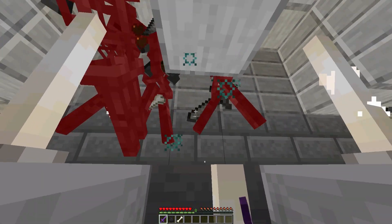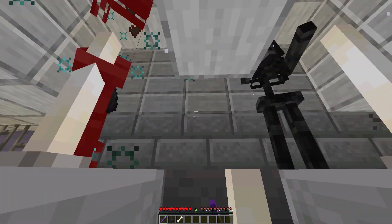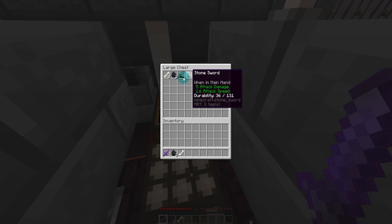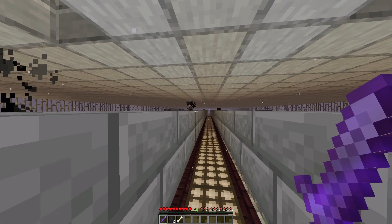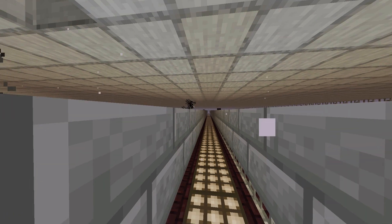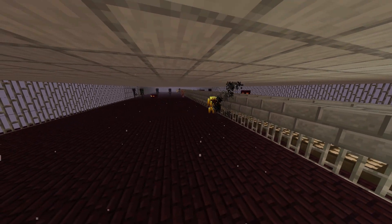You can see a sword drop there, and all the drops go into the hoppers and into the chests. We didn't get a skull that time, but we got swords, bone and coal. Now, if I open spectator mode, we'll have a look at how this farm is built.